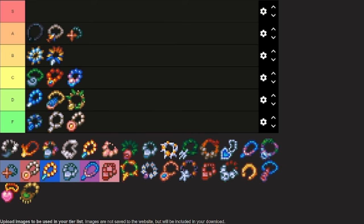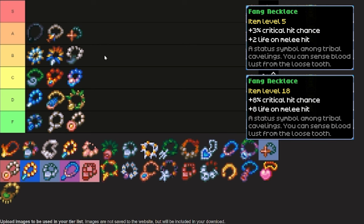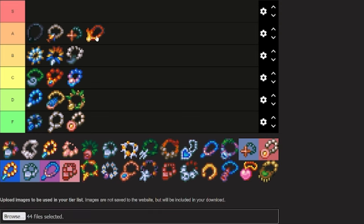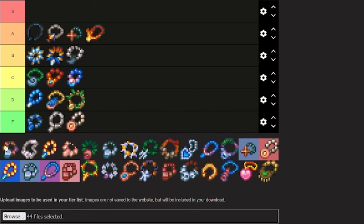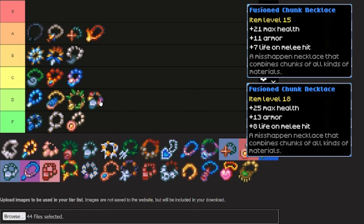Now we've got the Fang Necklace, and this one I'm putting into B tier. It is a really, really strong necklace that you get really early in the game, and it will upgrade well, so you can use it for a long time. Definitely worth the upgrades. The Flame Necklace is going into A tier, as this one is really, really strong, especially since you only need a few levels to upgrade it, and it is a really good necklace for burn builds. The Fusion Chunk Necklace — this one is going into D tier. The upgrades are absolute crap. However, in the early game, if you do need a couple of levels and a couple of upgrades to it, it really couldn't hurt.